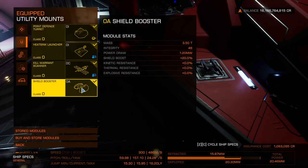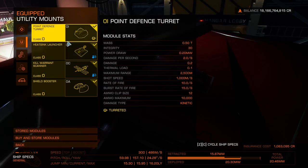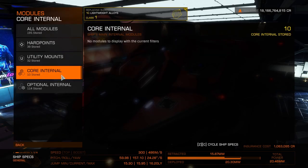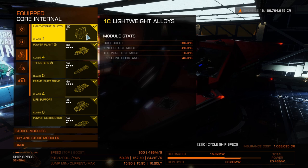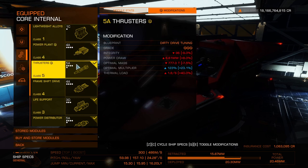Point defense is completely pointless here. Shield booster, OA, and a kill warrant scanner — I've gone for a C-rated but I'd A-rate it; the C is cheaper. Heatsink for cold maneuvering perhaps. The important bit for core internals: lightweight alloys — we could upgrade to military grade, though they're not available here and they do add mass affecting handling. The power plant is engineered — you need that because the ship is so small for those massive weapons, nearly at class 4 G4.